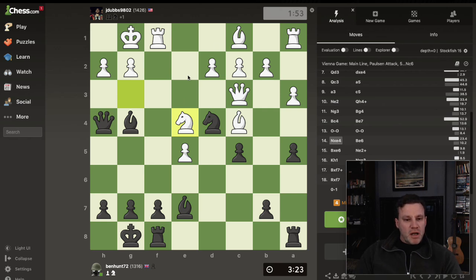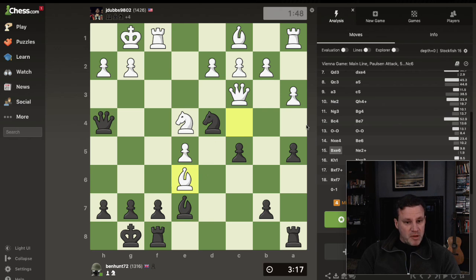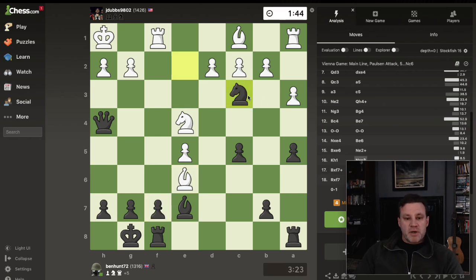I'd love to get my knight into there with a royal fork, but I can't — this bishop here is guarding that square. So what can I do about that bishop? Bishop to e6. White is thinking a bit two-dimensionally: 'I get that bishop, isolate his pawn.' But I don't even bother to recapture — knight to e2 check with a fork on king and queen, I grab the queen.